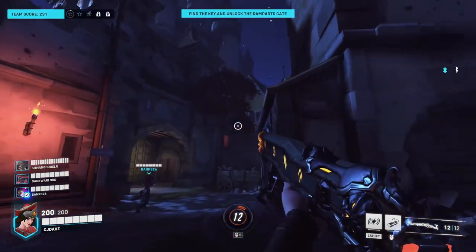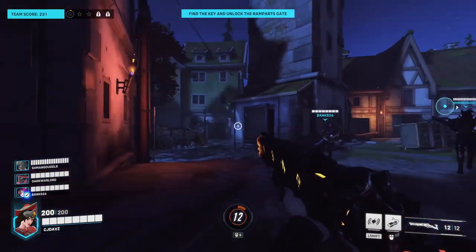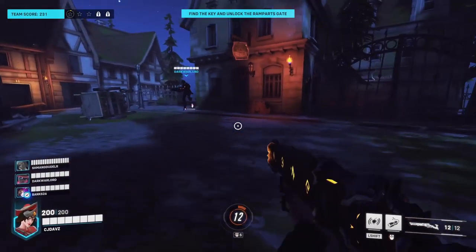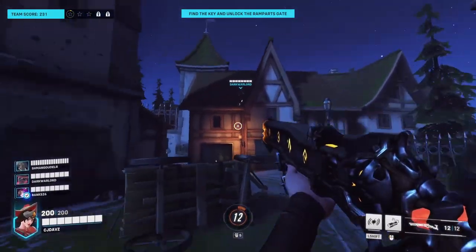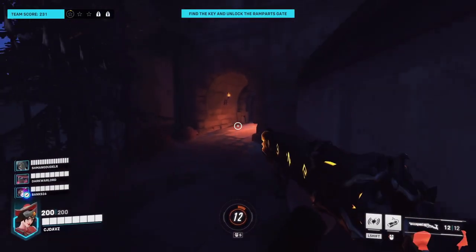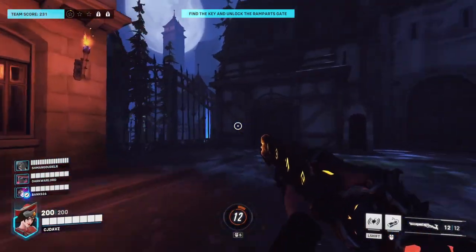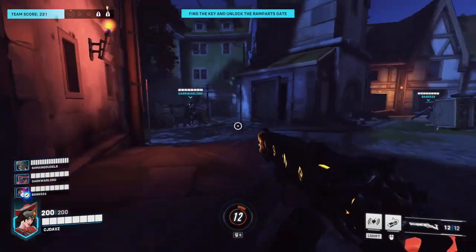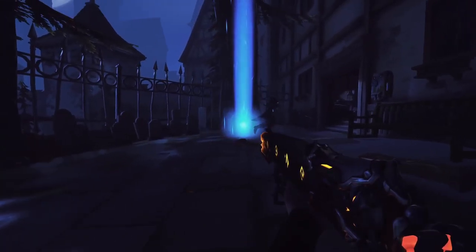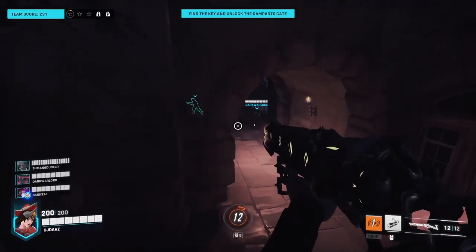Right here we're going to be wanting to look for Moira. Anytime you see her — up there, we saw her once — you want to be looking for Moira every time you can. Make sure you type in chat: don't grab the key, let's try to get this challenge done. Anyone that sees Moira on your team at any point counts as one. You're going to want to find Moira seven times, so just walk around the entire area until she pops up in little random areas. Do not pick up the key until you get the challenge done. The seventh one will actually be when you pick up the key, so make sure you've found six other Moiras before that.